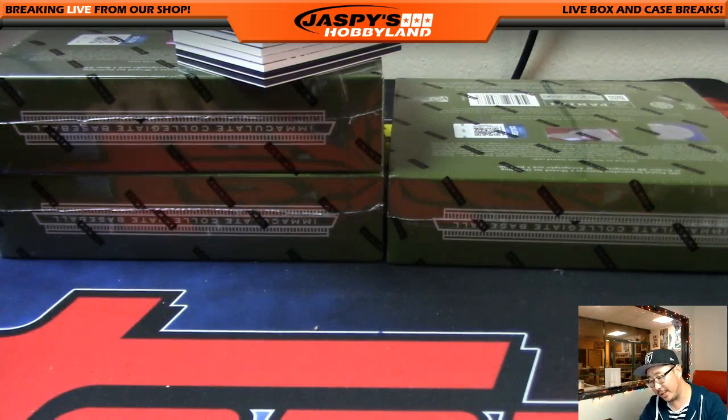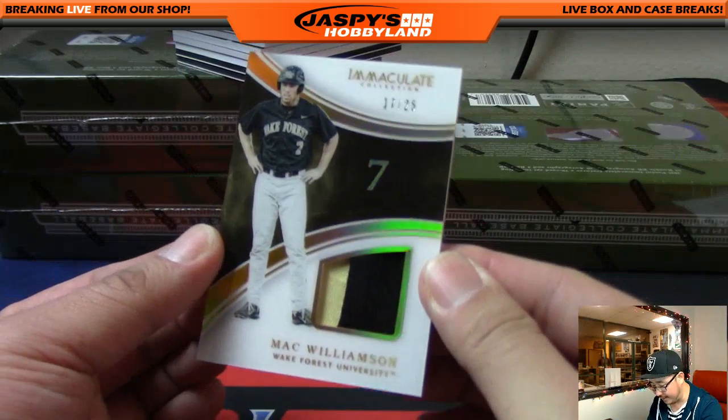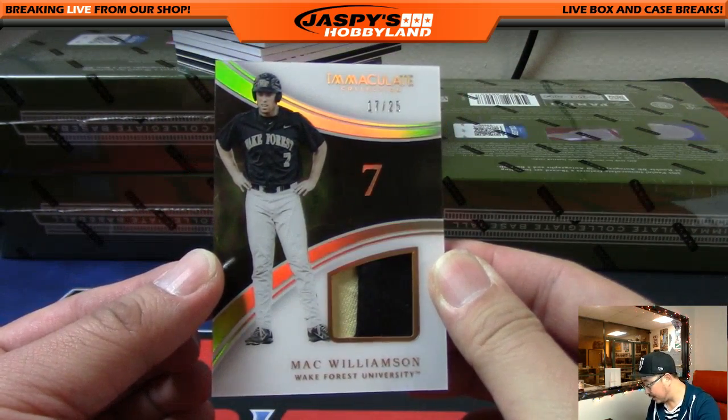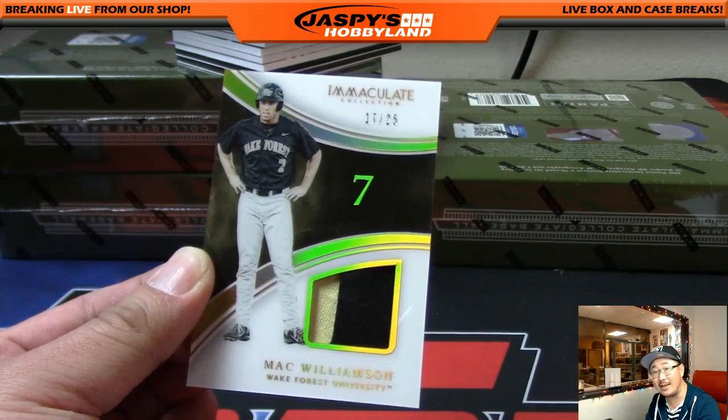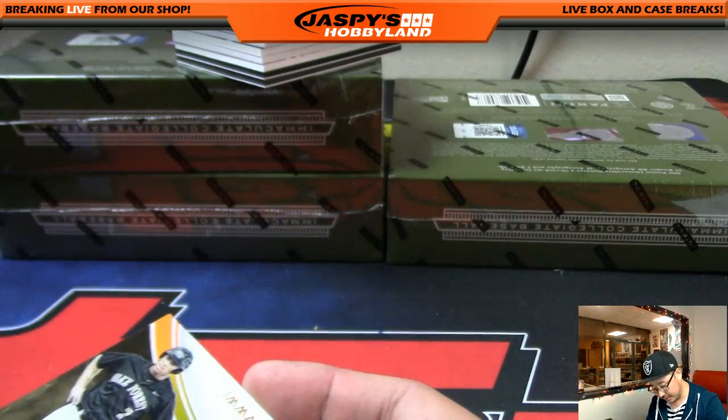We got Mack Williamson out of 25 — two color patch — and that's 17 out of 25 for number 7. That would be John Connolly, veteran noob, with that one. Nice. Wake Forest guy.